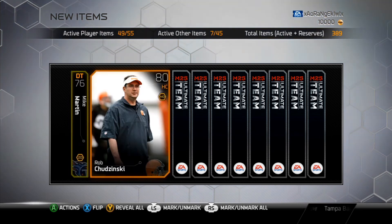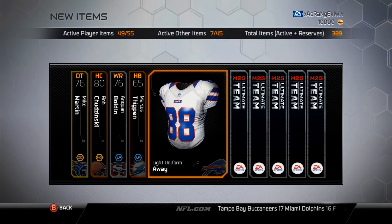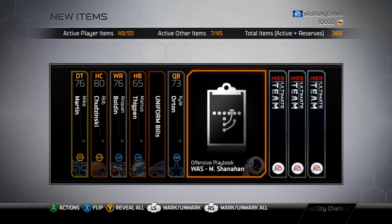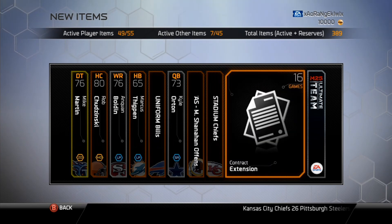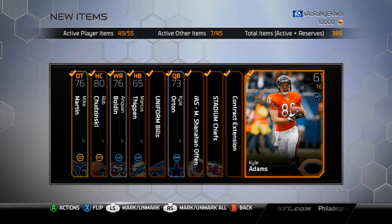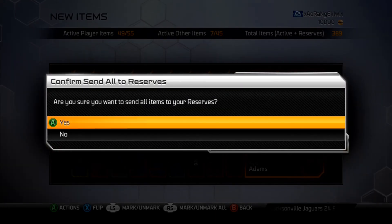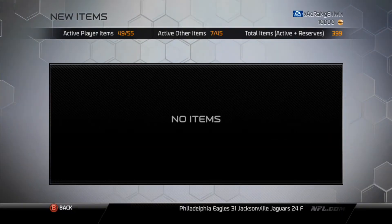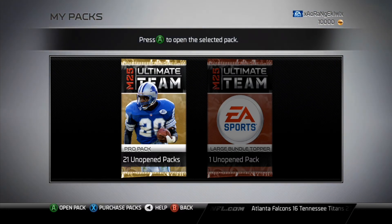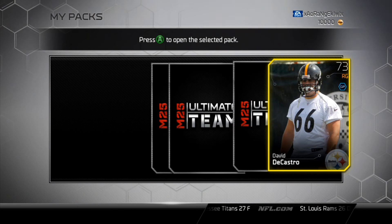The cards look better in a way because of the shading they put around the corners, but I just want to see more done with the cards. I know reward cards like cover boat cards and golden tickets normally look a lot better. I just think it's kind of lazy how they take a normal picture, put a colored border around it, and put the name on it.